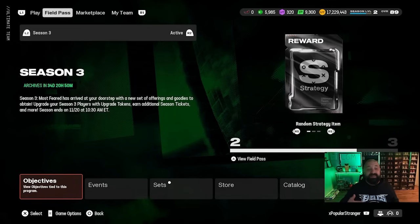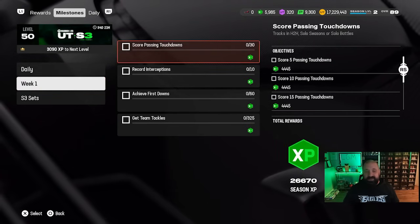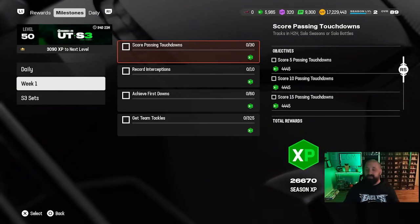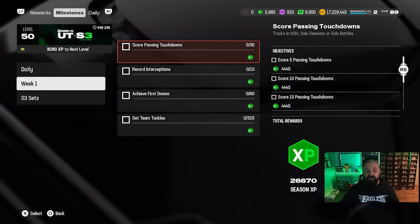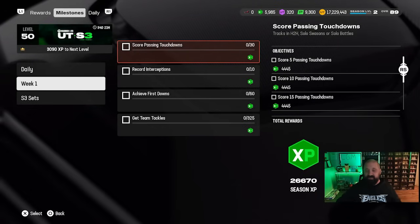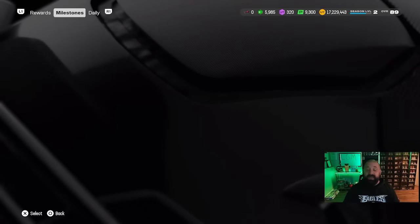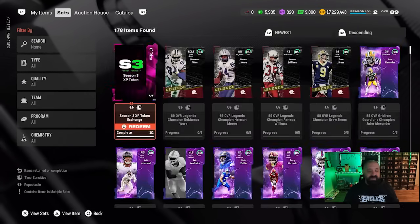Earlier today we got the brand new Season 3 Field Pass along with the premium version, which is 1,500 points or basically $15. I put out an entire video breaking that down. One thing worth noting: the objective for scoring passing touchdowns says it only tracks in Head-to-Head, Solo Seasons, or Solo Battles — but right now you can go into a regular solo challenge and keep repeating it, scoring passing touchdowns, and it will count. This might get fixed eventually, but for now it's a very easy way to knock out that objective.